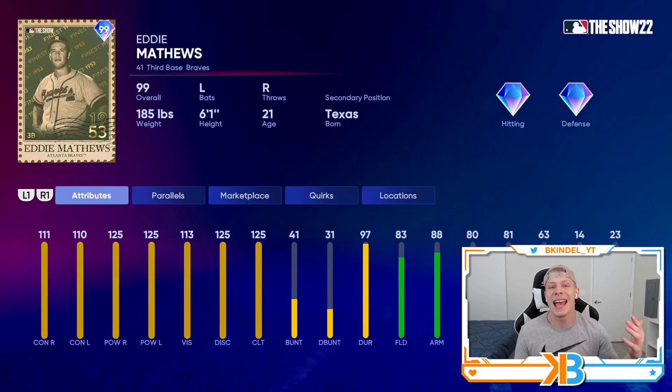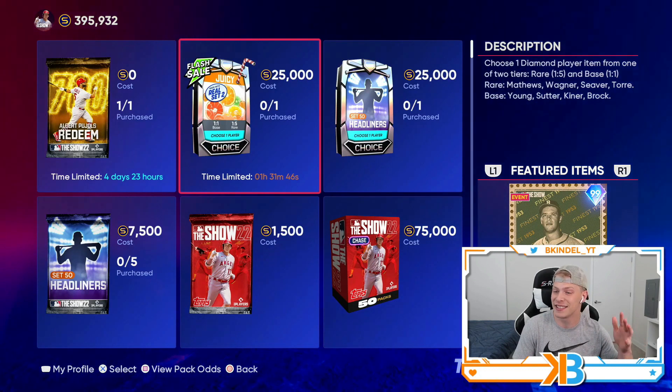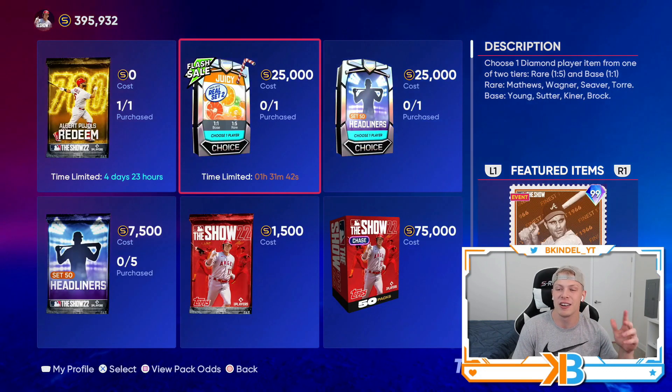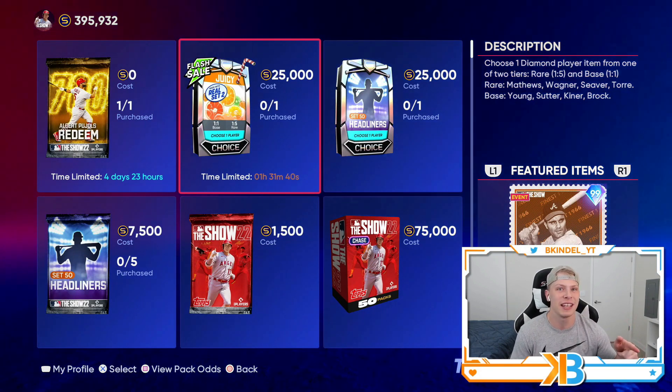Then finishing it off, we got Eddie Matthews. I love his left-handed swing — 110/111 contact with maxed out power, 83 fielding. He's always just a really good power bat in the middle of your lineup. And that's why this decision is so tough — I'm stuck between Eddie Matthews, Honus Wagner, and Joe Torre for who I would take in the rare round.